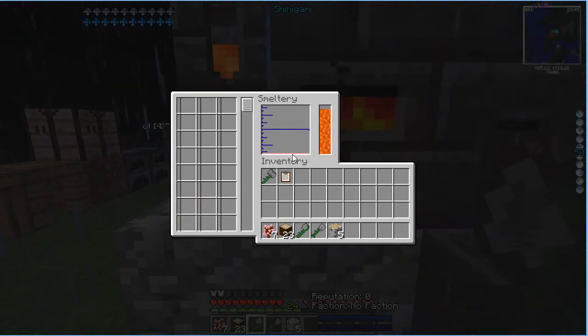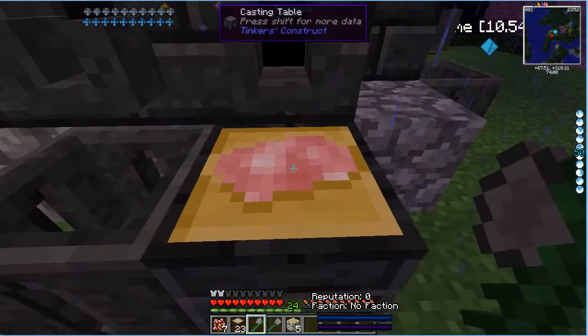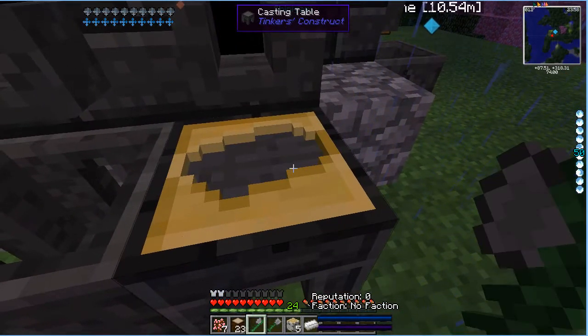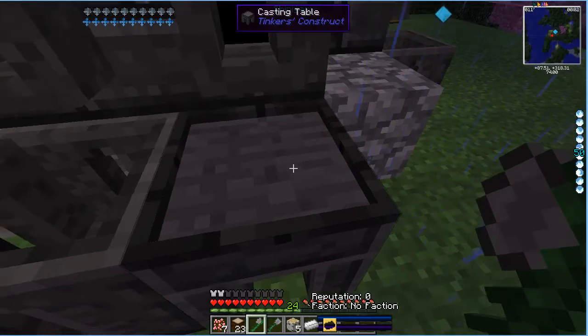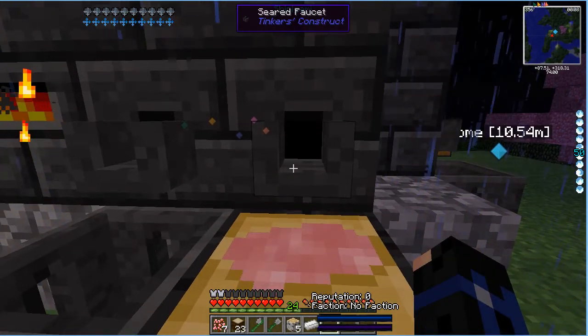Now there's a little bit of aluminite, or aluminum in there, and this should work. Yeah, we should be able to make an ingot, of course. Material cost is the only one — yeah, that's what I figured. A material cost of 8 would have been 8 ingots, of course.